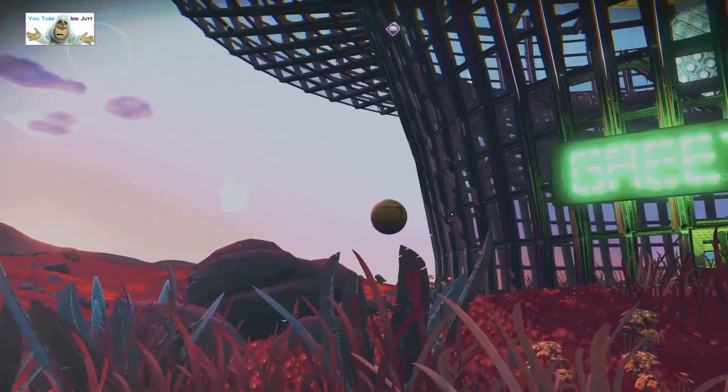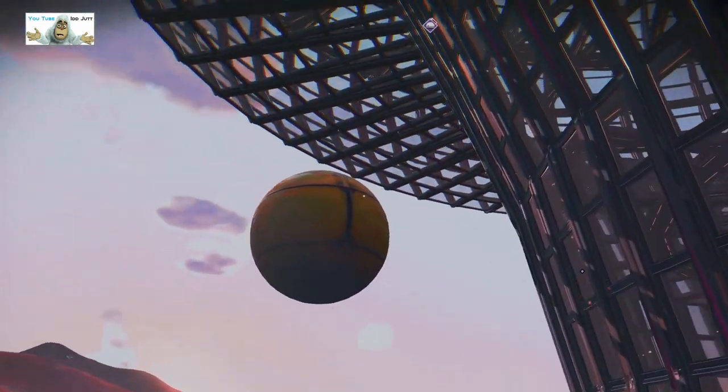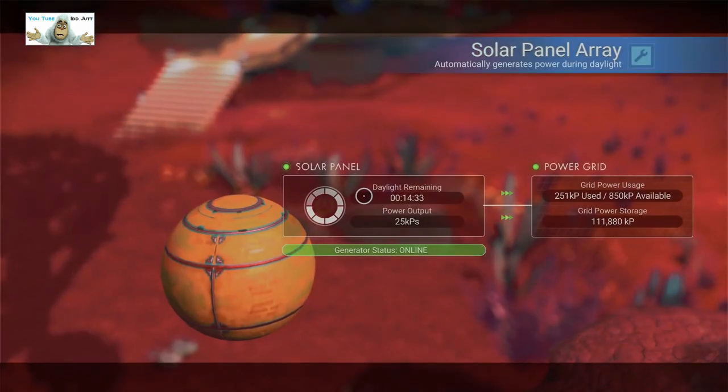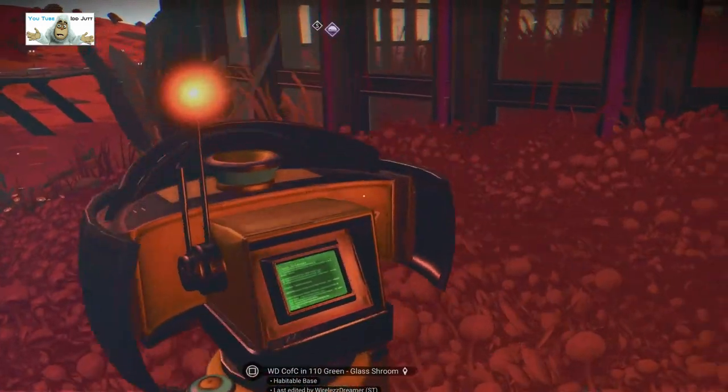Heading towards the door we have this ball. I think the solar panel's in there. Let's have a look. Well, yeah — 850 available. That's not too bad. I don't know how many is in there. Way to hide it.